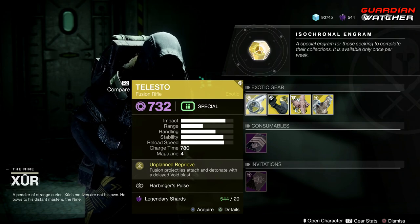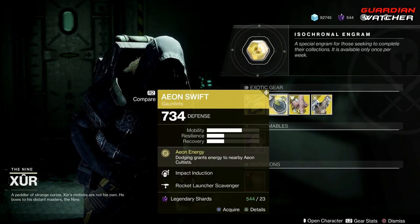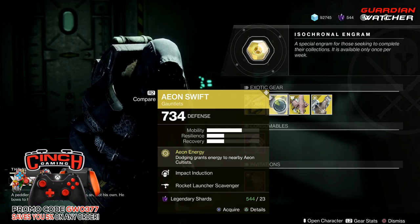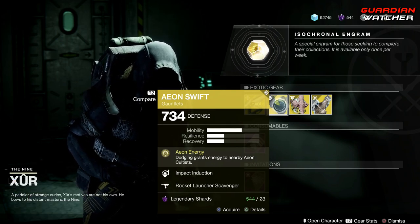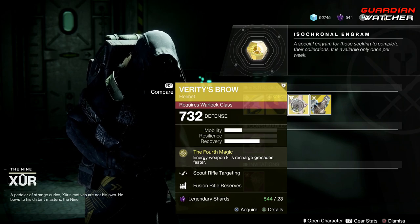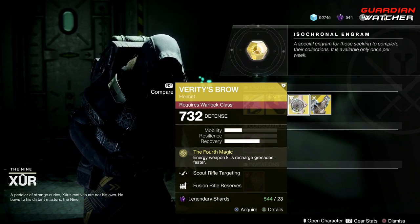Next we have the Aeon Swift. The intrinsic perk on this is Aeon Energy, which means dodging grants energy to nearby Aeon Cultists. I'm just gonna say this is a tier 5 hands down in both PvE and PvP — this thing is terrible, don't waste your time.